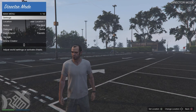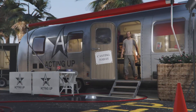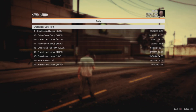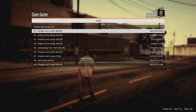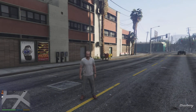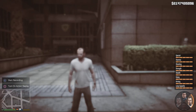Then go ahead and quit Director Mode — in my case I'm going back to the casting trailer and then heading back to story mode. Once you're back in story mode, open your phone, go to Quick Save, and create either a new save or overwrite your already modded game save — it's up to you. Once you do that, your spawn location is set in Director Mode to where you want the car to drop, and we are good to go.